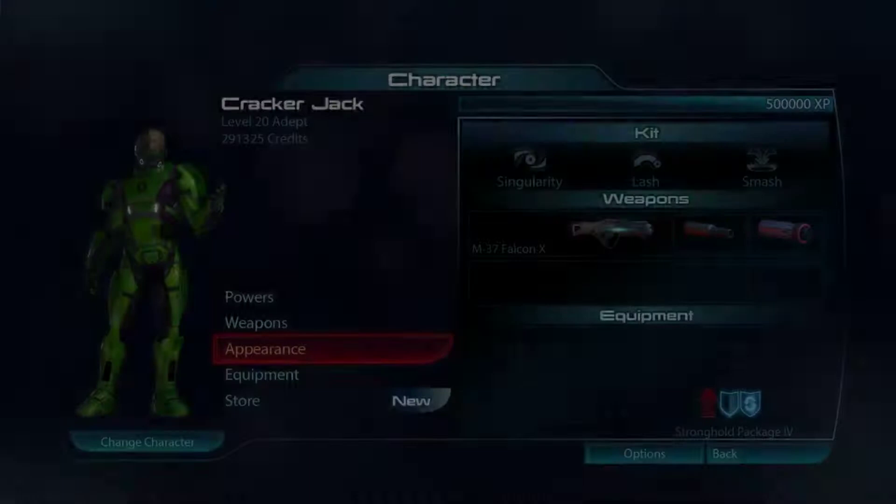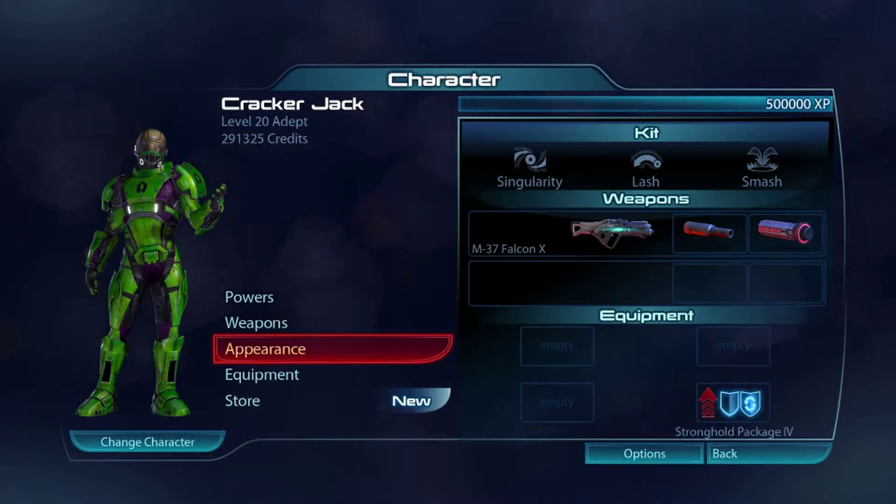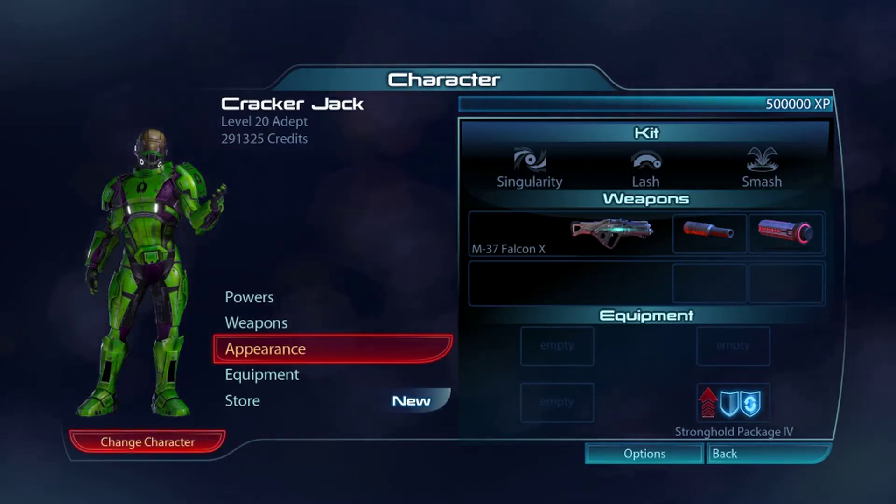If you'd like to come join the 80s green team and put on this stylish outfit, send me a friend request on Origin. This is Mass Effect 3 multiplayer on the PC. My Origin name is WebFoo, W-E-B-F-O-O. And if you'd like to come play with us, then feel free.